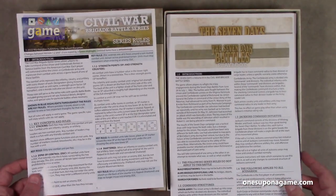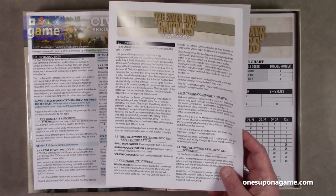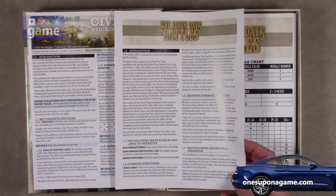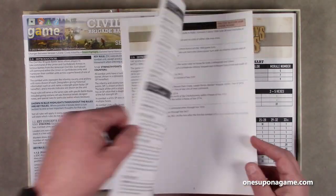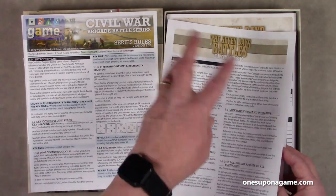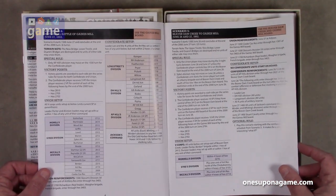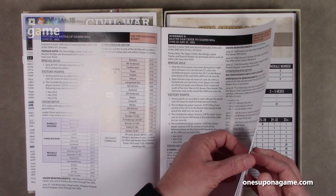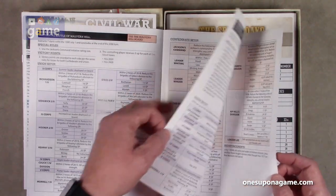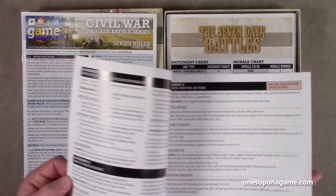Then we have the playbook, which is volume three — just for the Seven Days Battles. It notes which series rules do not apply to this battle: you may not build breastworks, burn bridges, depots, or rail lines, and you may not search for fords. It goes through special rules based on the scenarios. These are the special rules and then the scenarios. We have multiple scenarios for the four battles — up to eight scenarios total. There's a terrain chart. It tells you which map to use: two scenarios on the Beaver Dam Creek board, one on Gaines Mill, one that uses both Beaver Dam and Gaines Mill, and scenarios using Glendale and Malvern Hill in various combinations.